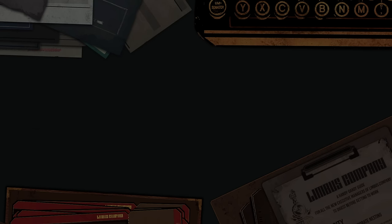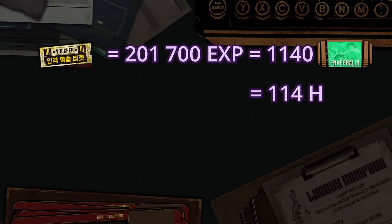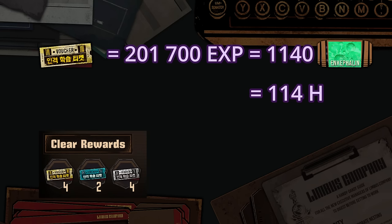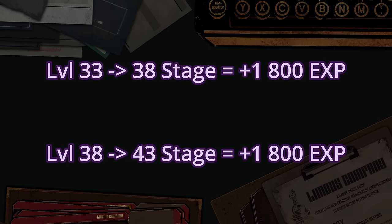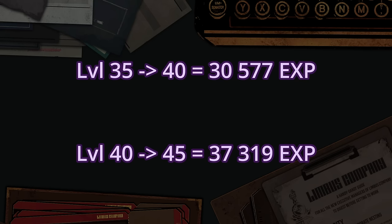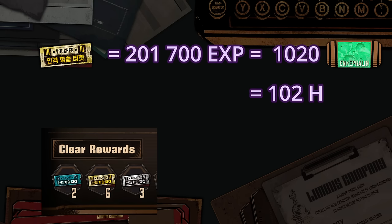The second way to express this difference is with the new EXP excavation stage. These values were calculated by using the level 38 EXP stage as a measurement unit. However, we now have a new stage, which gives us 2 blue EXP tickets, 6 gold ones and 3 silvers, for a total of 12,600 EXP. This increase is the same as from the level 33 to 38 stages. To get the same amount of EXP as the BP, you need to do this new stage 17 times instead of 19 — translating into 51 modules, so 1,020 encephaline, or 102 hours.